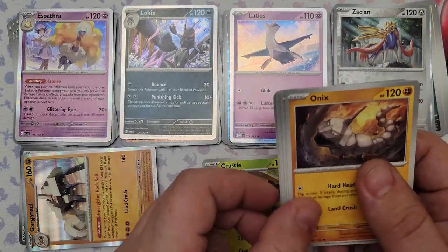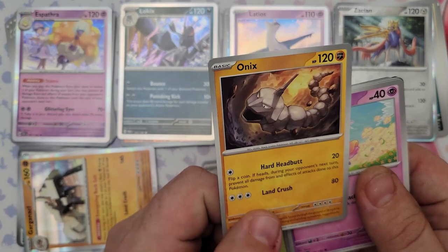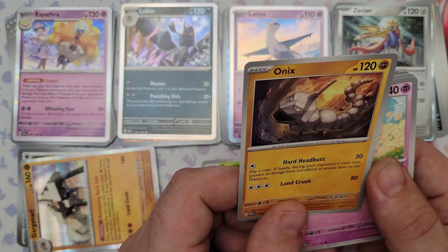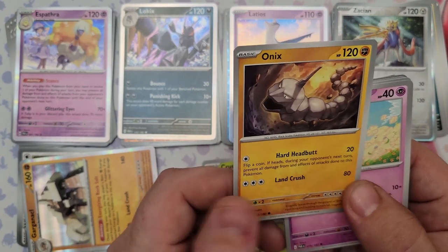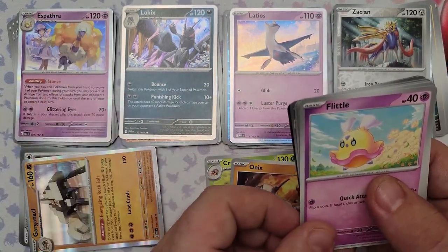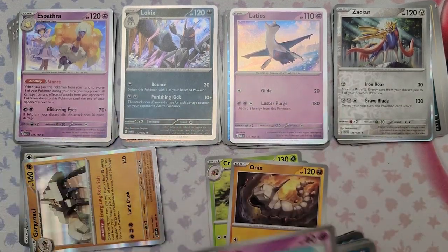From pack 18: Cryogonal, Onyx — Onyx is all colorless attacks so it works with the Aegislash EX if you want to run a steel deck. Flip a coin — Headbutt, if heads during your opponent's next turn prevent all damage. Land Crush does 80. I don't see a point in running the Steelix either — I'd rather use Zacian before Steelix. Also got Flittle, Nymble.